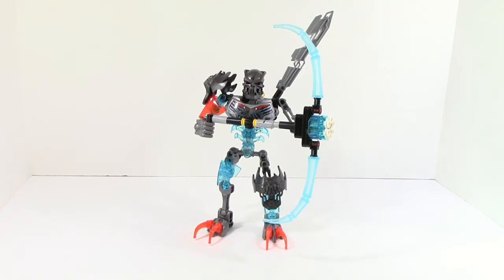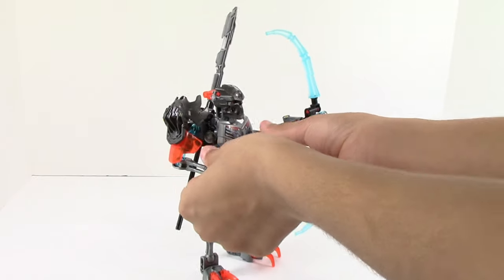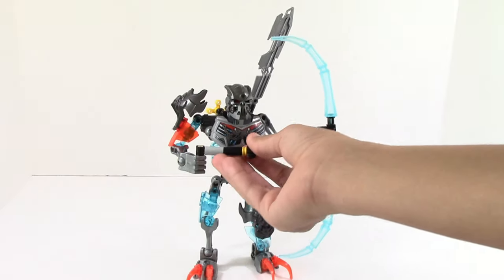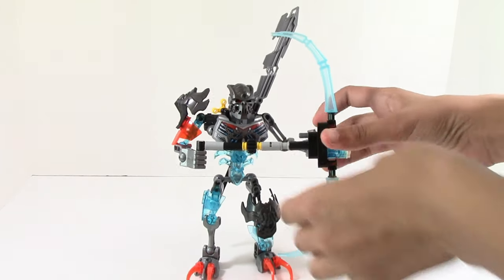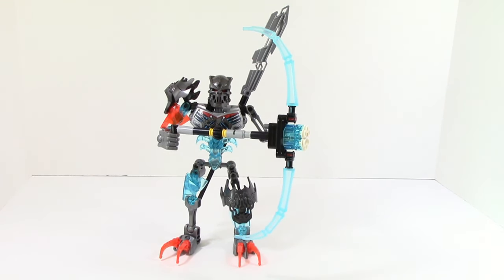The second thing with the crossbow — it is just like the protectors. It's a stud shooter. Basically, this gear over here has these studs, and you turn the gear and it'll shoot out the studs. This is very nice because there are an extra seven studs with this set, just like the protectors. So if you lose them, you have an extra seven. It's not the end of the world — you get an extra seven with the set, in case you don't already have extra studs in your possession.